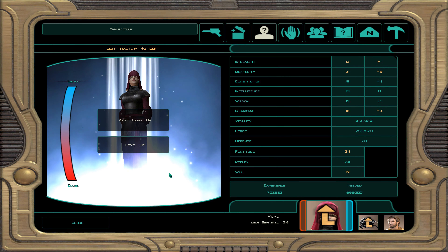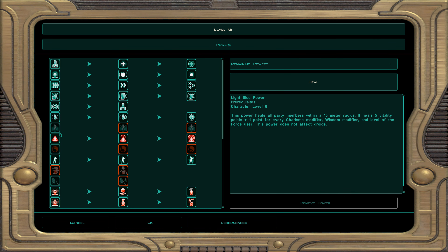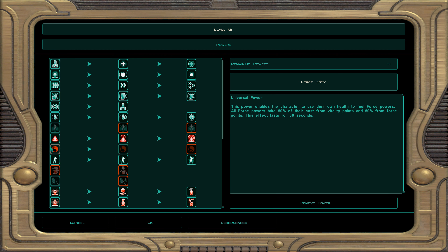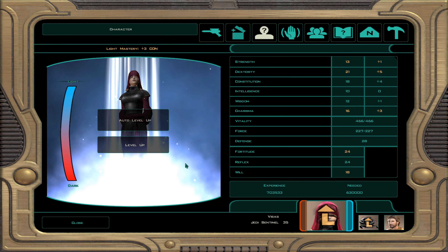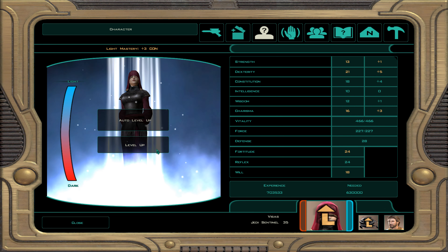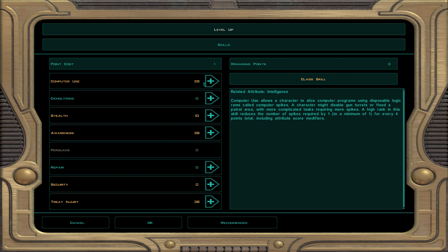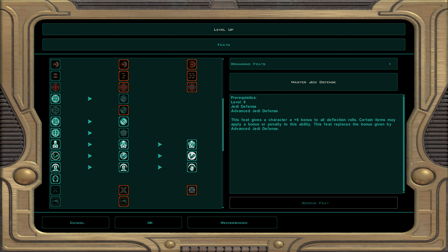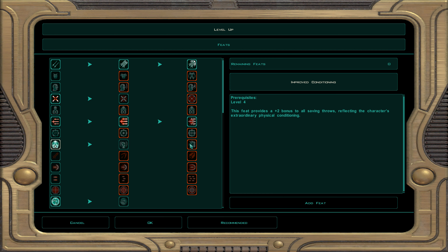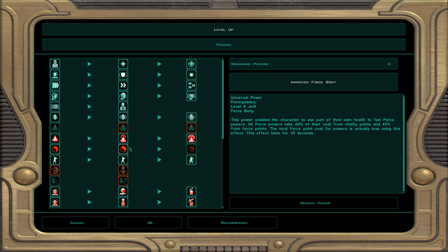Now Visas is going to be level 35 for Jedi Sentinel — halfway through the 30s already. Skills: computer use, awareness, and treat injury. I'm going to select force body — with the cost of 50% vitality, force points and force powers will be much more available. Now Visas is going to be level 36. Every level of four you get an attribute point. We get dexterity to 20 so she has a plus five modifier on that — good for chance to hit with lightsabers whether dual-bladed or one in each hand. For feats, conditioning gives Visas plus one to all saving throws — we're going to try to get that to three eventually. Improved force body drops the penalty down to 40% health and force points.